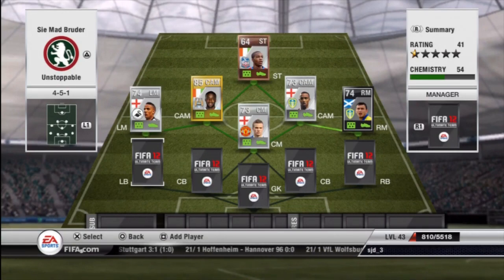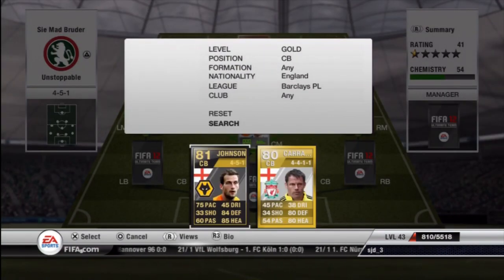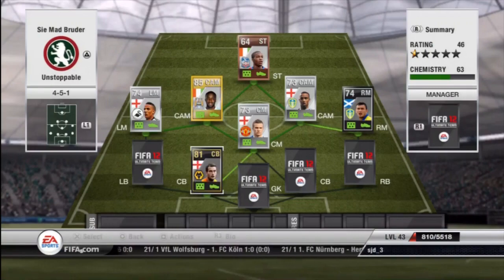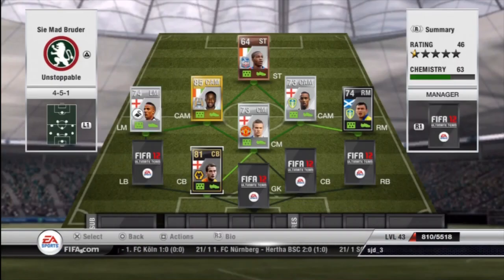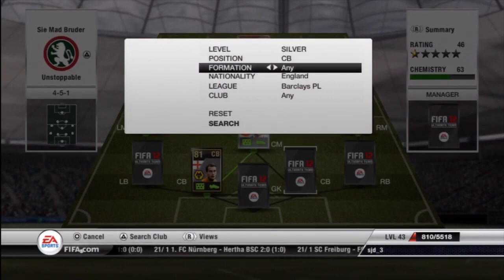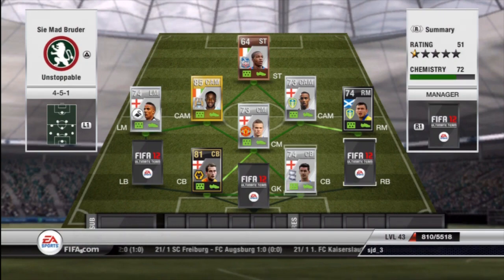Moving on to the centre backs next. You don't need someone with too much pace — just over 70 will be fine. Then you want good defending and good heading; those stats need to be solid. I've got Informed Roger Johnson as the first one with 75 pace, 84 defending, and 85 heading. And Ridgewell with 74 pace, 73 defending, and 85 heading.